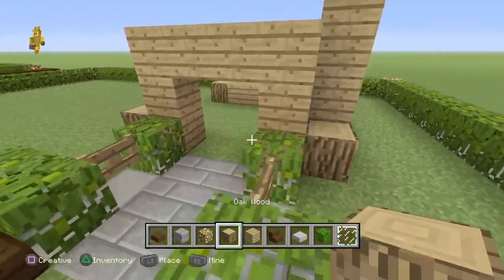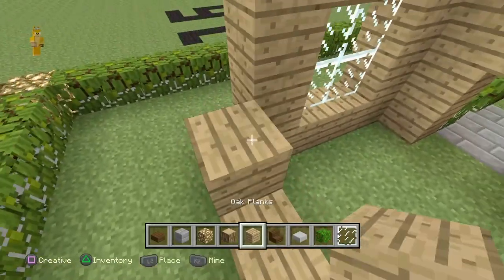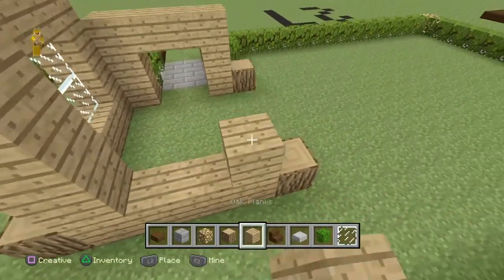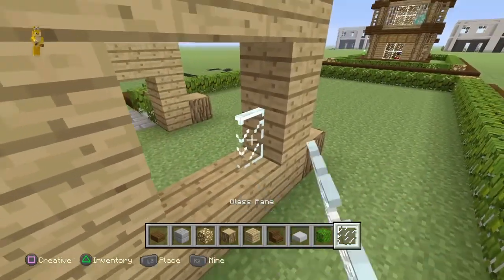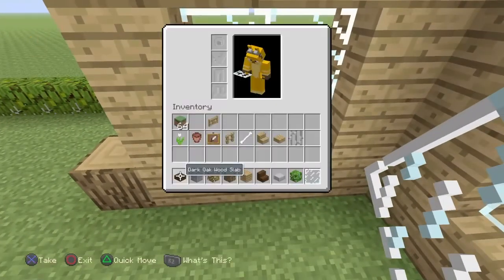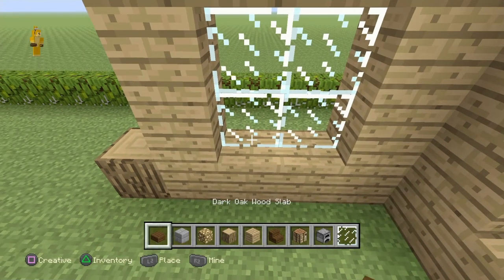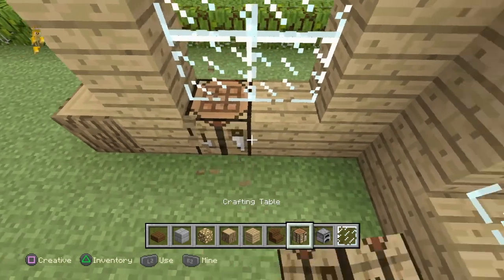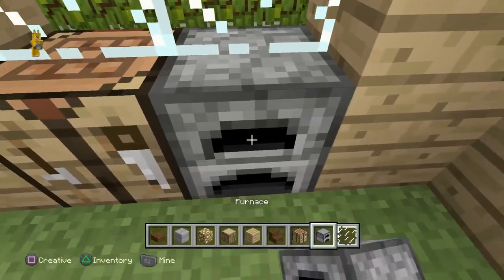You should end up looking something like this, and you can also add another window at this section of the house. At this section you can also get an anvil, crafting table, and furnace and place them on these blocks to make the build much nicer and more compact.